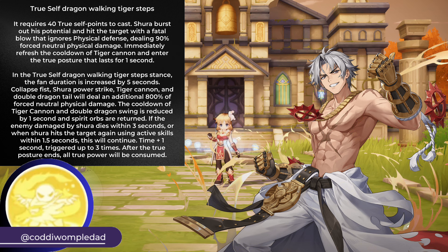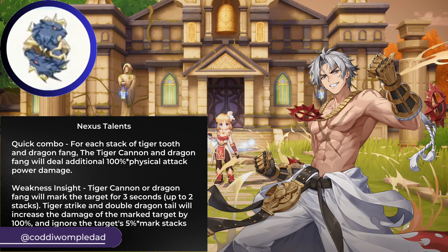If the enemy dies within 3 seconds, or Shura hits the target with another skill within 1.5 seconds, the True Self Stance effect will continue and can be triggered for 3 times. You can use the following Nexus Talents for this build.